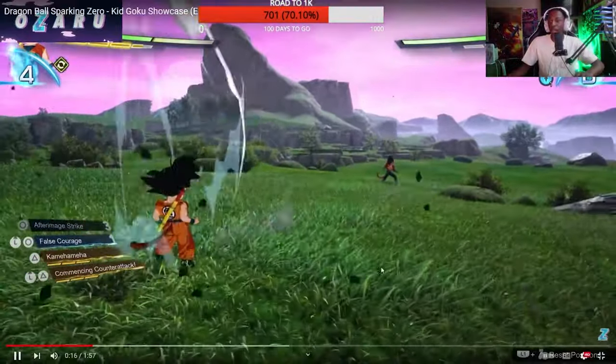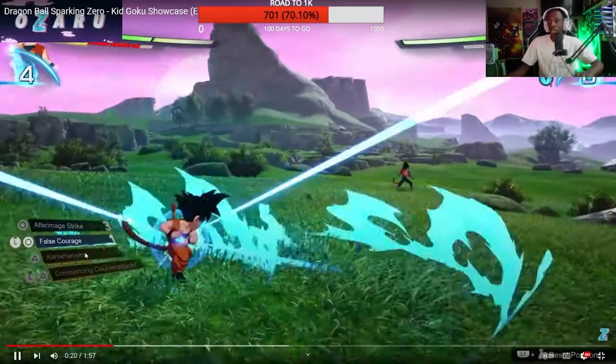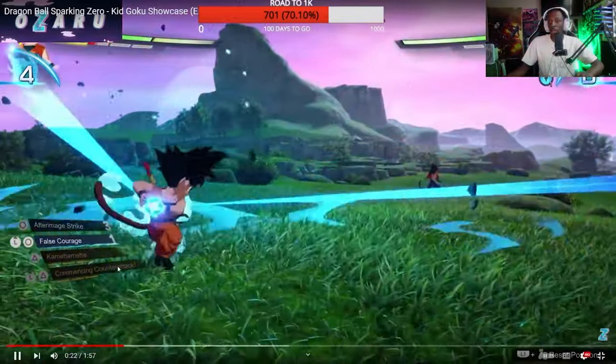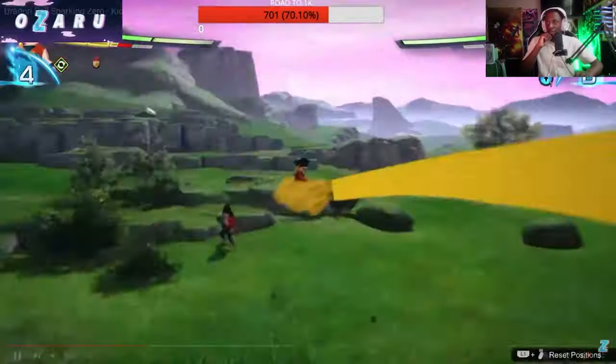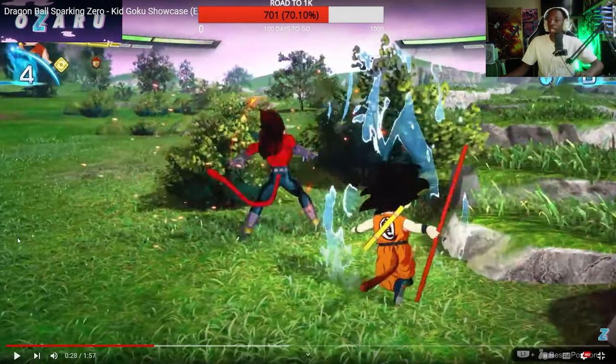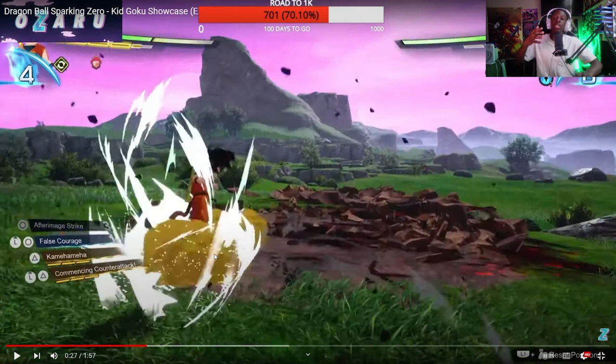All right, so we have Fouls Courage, which I think is what he just used, and then we have Kamehameha. Commencing counter-attack — oh, look at the Nimbus! The Nimbus cloud comes out — this is like his dash. So instead of a regular aura dash like everybody else has, he has the Nimbus cloud for his dash.